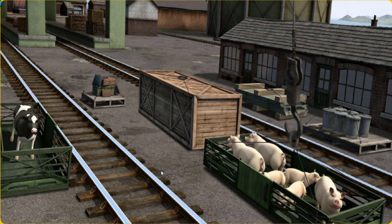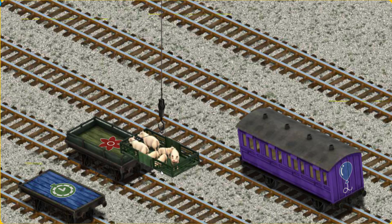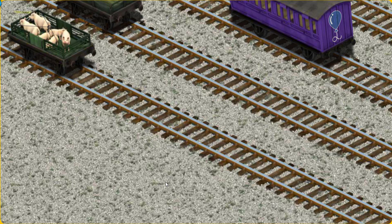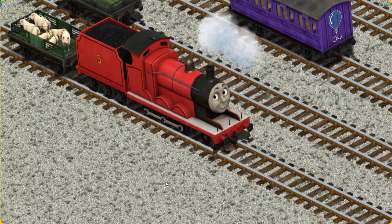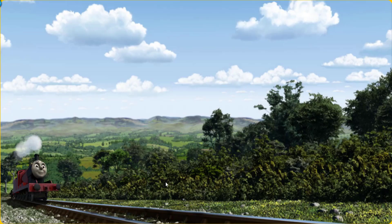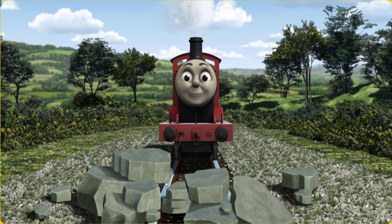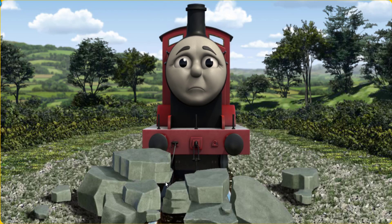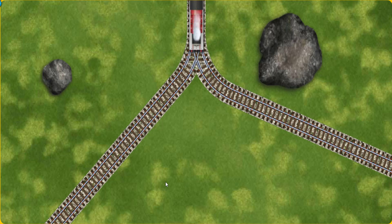Let's lift and load. Now the cargo must be loaded. Help Cranky find the blue flatbed with the picture of a clock. There you go. James went through the countryside. Suddenly, the tracks were blocked. James had to stop. He would have to go another way. Help James find the track that goes nearest to the smallest rock.